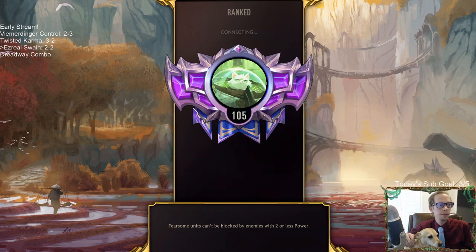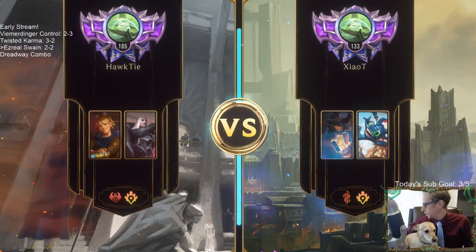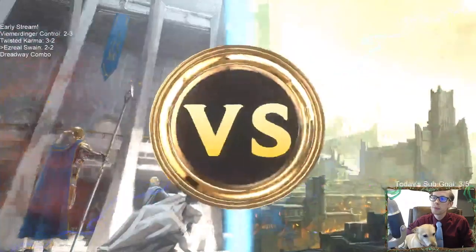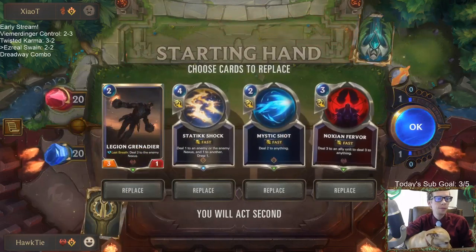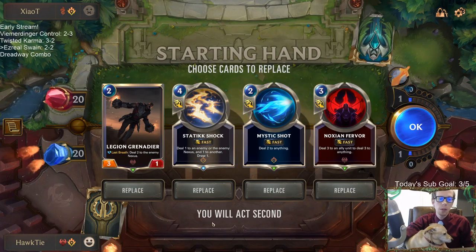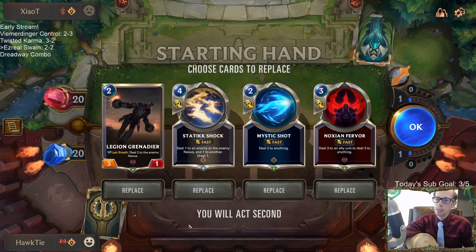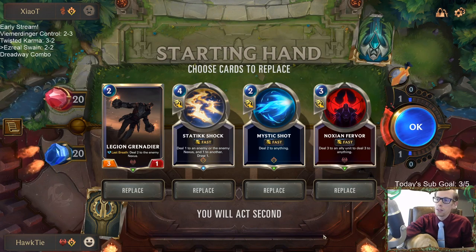Is that a puppy? Look at that — there's a puppy! B-Squared asks: at what rank do things start to get hard? Honestly, Platinum, Diamond, Masters — they're all the same, to be honest. At least to me, I didn't really notice any difference. They're basically all the same.